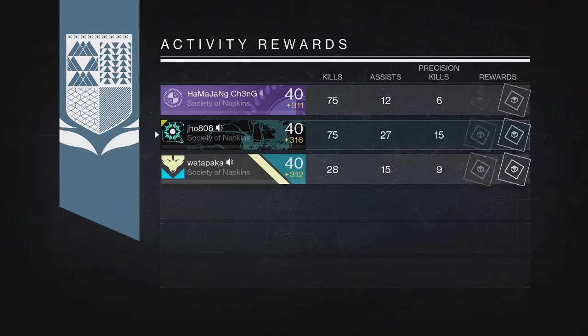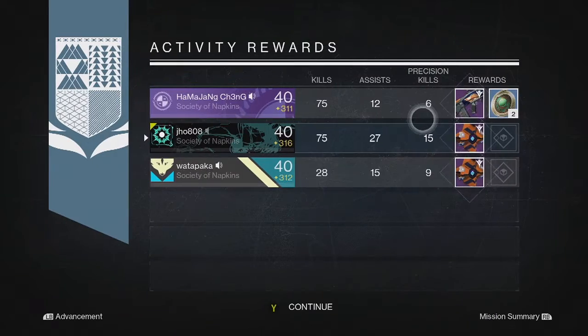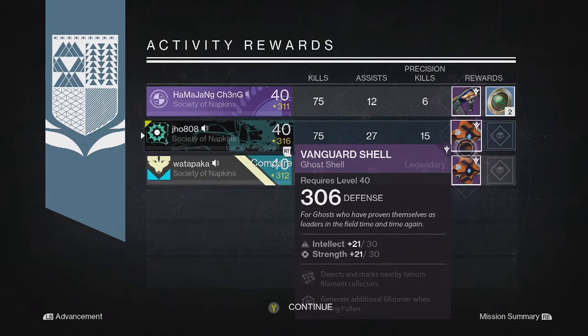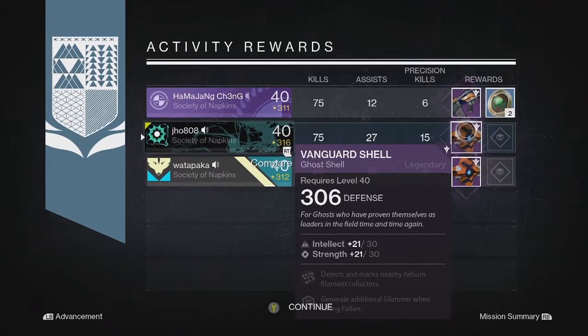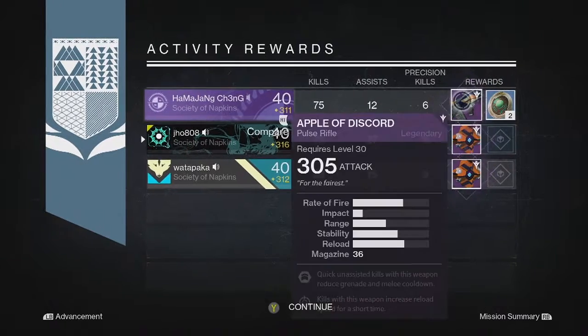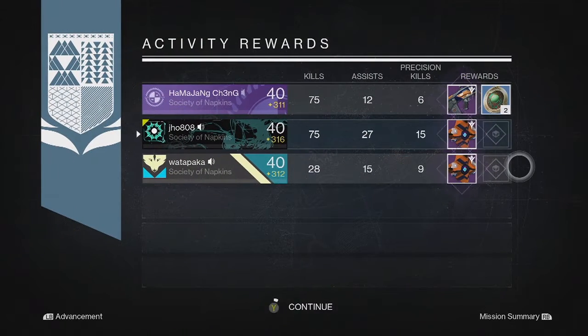Starting off with my first character on my Warlock for my Nightfall rewards, we ended up getting another Legendary Ghost Shell. This time we got a 306 Ghost Shell. My teammates also got another Ghost Shell and an Apple of Discord Pulse Rifle. So not the greatest set of rewards on that one, but it did get better from there.